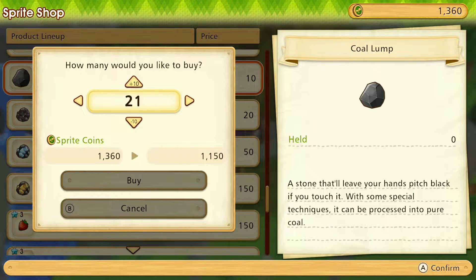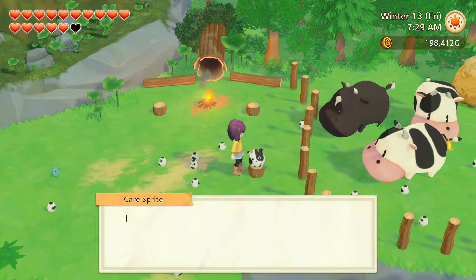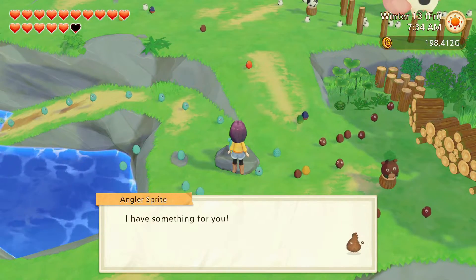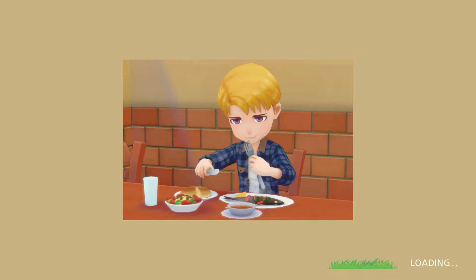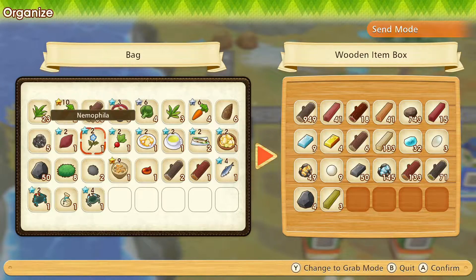Oh wait — I can buy coal from him! I wonder if that's worth it. It might be, and it's not that expensive. I get these sprite points pretty quickly, so I'm just gonna use it. Just making sure I have room for everything — everybody had a lot! I'm glad I put my tools away. Let me go sort through all this stuff and then I'll take care of my crops, animals, and I have some gifts to give out.